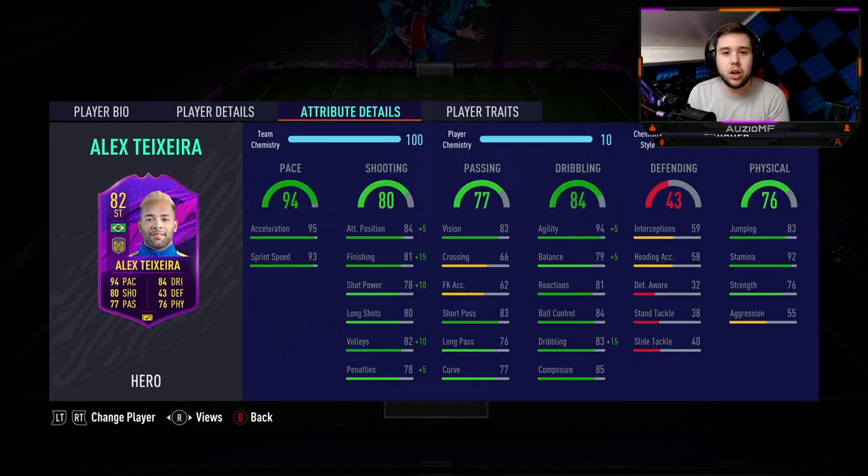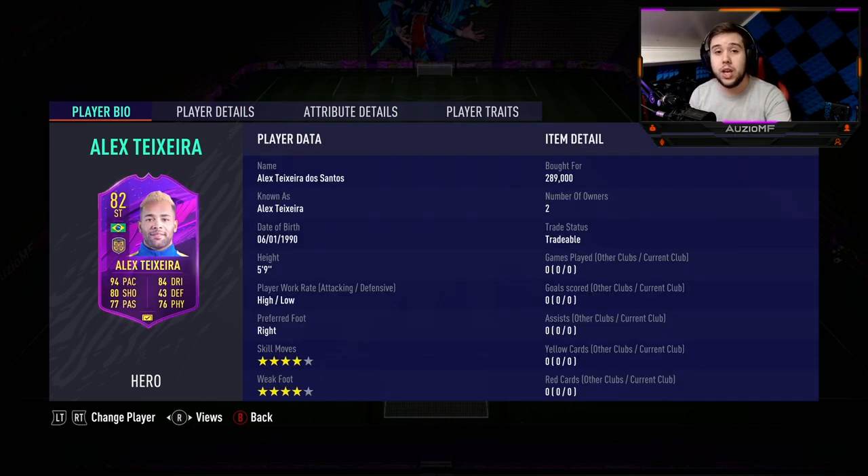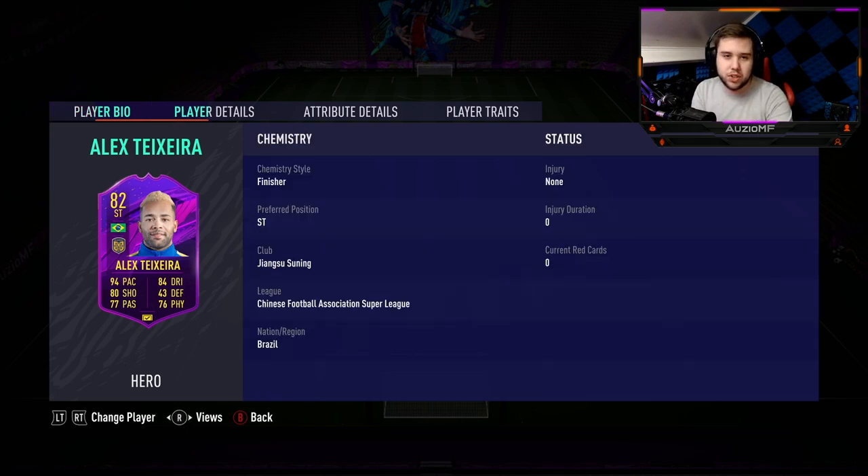When it comes to the chem style, I went with Finisher and he is on 10 chem. I picked him up for 289,000 coins and his Rule Breakers card is going for around 241k to 255k depending on whether you're on Xbox or PS4. Do I feel like this hero card will stay at that price? Most likely not — I feel like it will drop to around 180k, 190k, maybe even 200k. So don't pick him up at that price because he will drop.